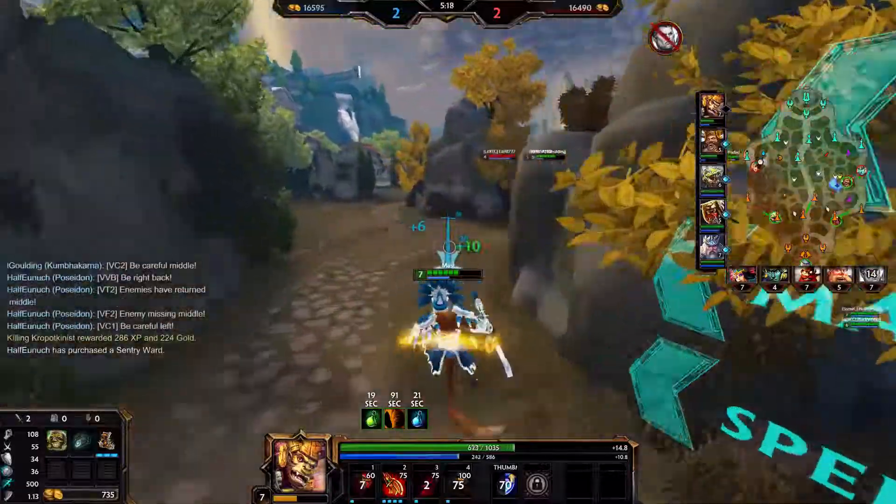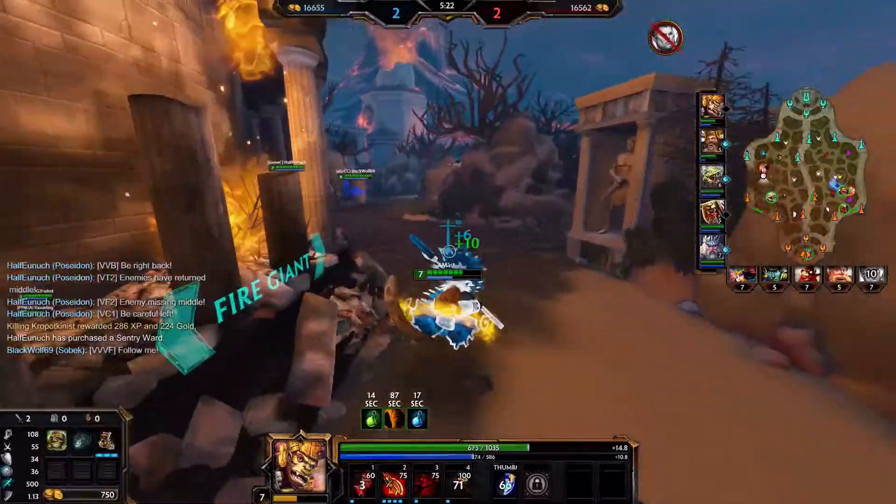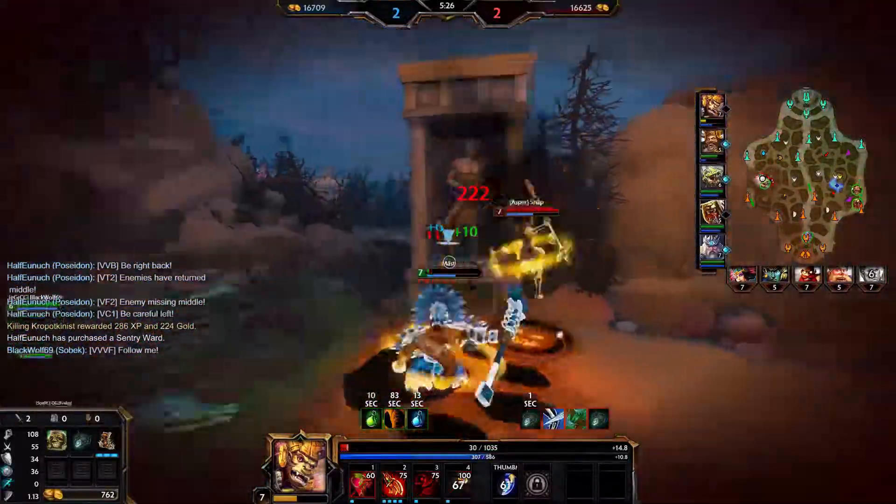Now it's time for Wheelix to gank me, but she never really had a chance. I mean, I get out with like 8 HP — that's 7 more than I even need.